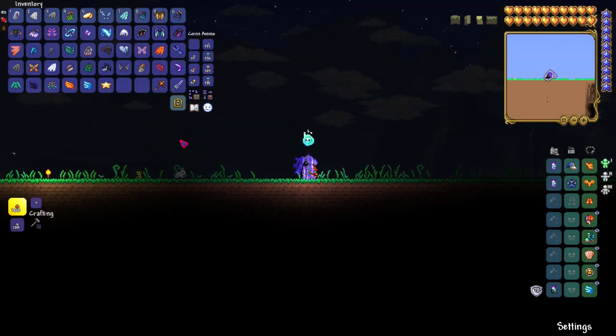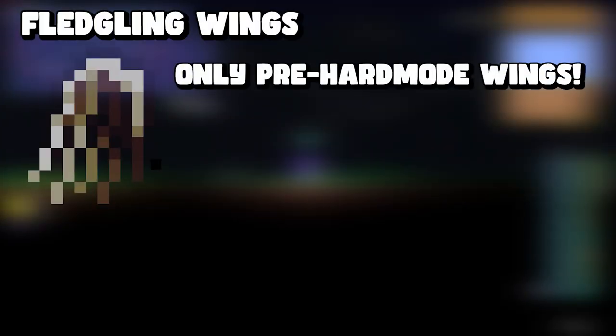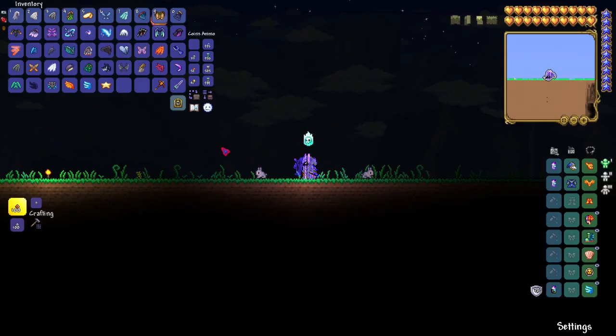The first wings we're going to cover are the fledgling wings. They are the only pre-hardmode wings you can get. They are obtained upon creation of a Journey Mode character, or you can get them from sky chests, sky crates, or azure crates. Keep in mind these are the only pre-hardmode wings in the game, and now we'll move on to all the hardmode wings.